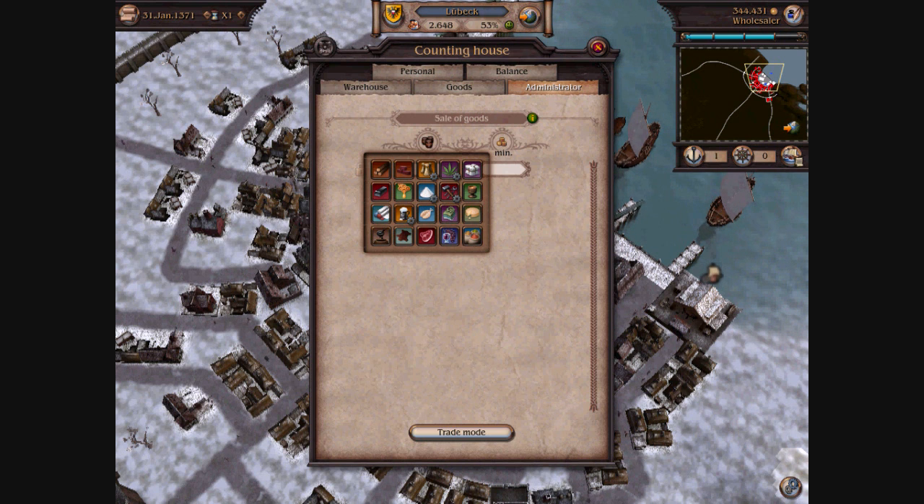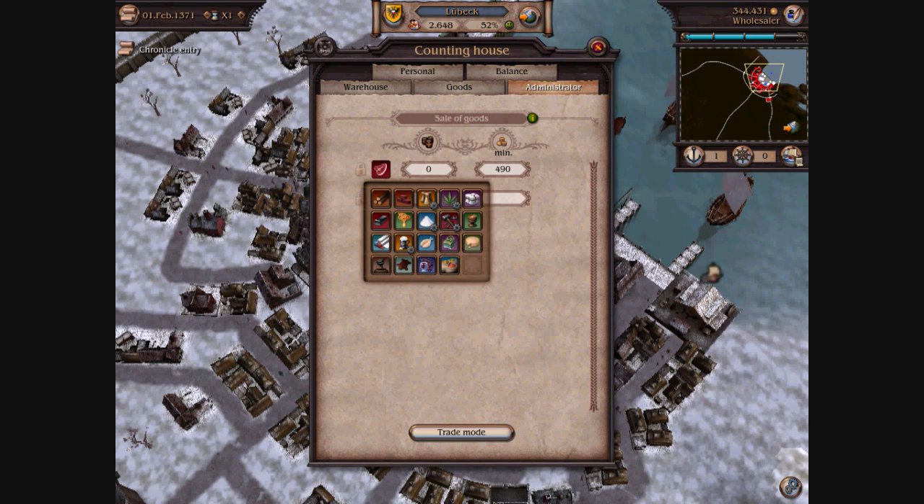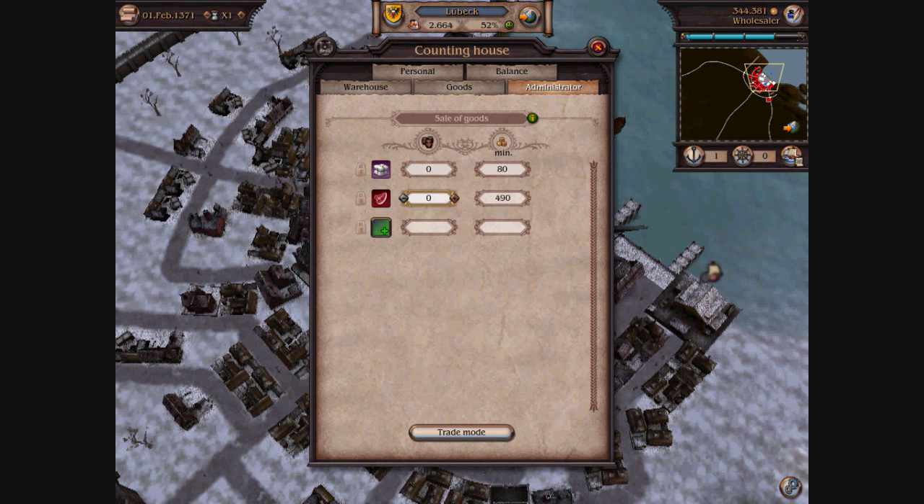I have a trade route that's bringing back meat and some wool, and it's putting that in my warehouse so I can sell that to the town. The first column again here is how much we want to keep in stock. So if I set it to zero, the administrator will sell everything as long as we get the prices that are to the right of that good.